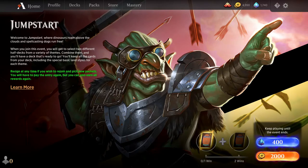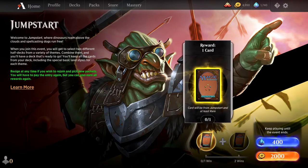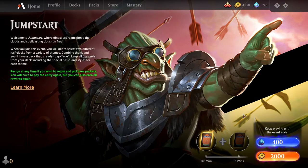This is the Jumpstart screen — it's going to cost 400 gems or 2,000 gold. I don't know that it's worth the gem expenditure every time, but it's probably worth one or two sessions with gems, because you can't lose. What I mean by that is you play until you win twice to get both of your rares, and you also get to keep the cards in your packs.